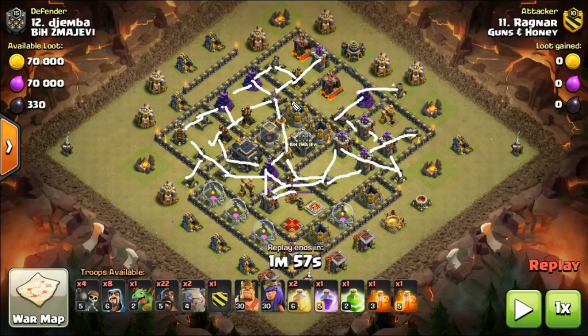The issue with that is if you're trying to heal them and half your hogs go this way and half go this way, then you have to make a decision where you're going to drop the heal. You've only got two heal spells in this particular attack. So which group of hogs are you going to heal? You have to choose one. The rule of choosing one group is that whichever group you choose is probably going to be the wrong group.